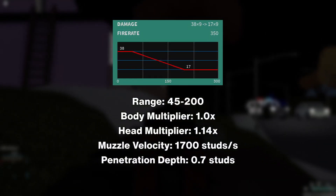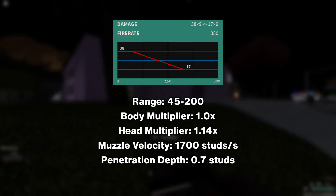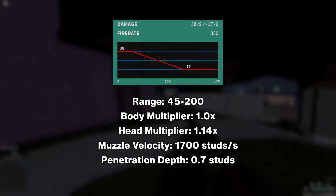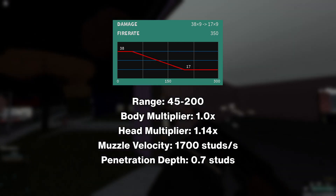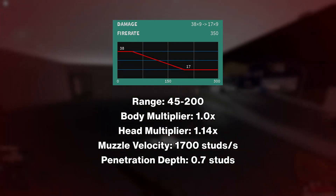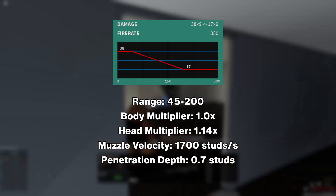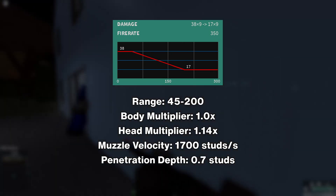It fires 9 pellets, each dealing 38 damage up to 40 studs and falling off to 17 damage by 200 studs. It fires at 350 RPM with a 1x body multiplier and 1.14x head multiplier. It has 1700 studs per second muzzle velocity and 0.7 studs penetration depth.